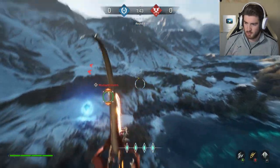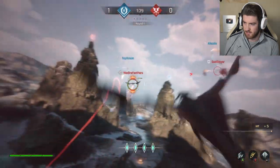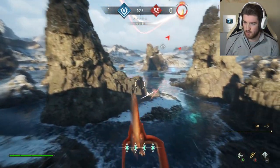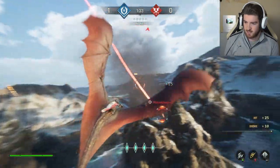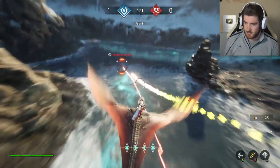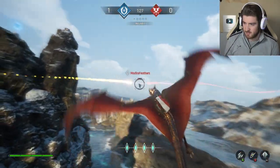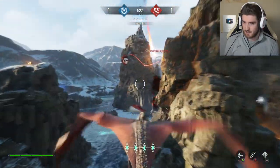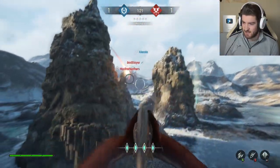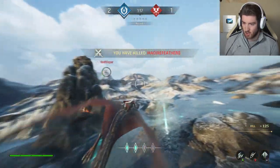We hit him a little bit. We got to return to the field. Can I get close enough to light him on fire? Yes, sir. I'm following this one. Come here, Medire Feathers — you think you could get away? He's nearly dead. I'm using boost to get up to him. Got him! Let's go — our first kill.